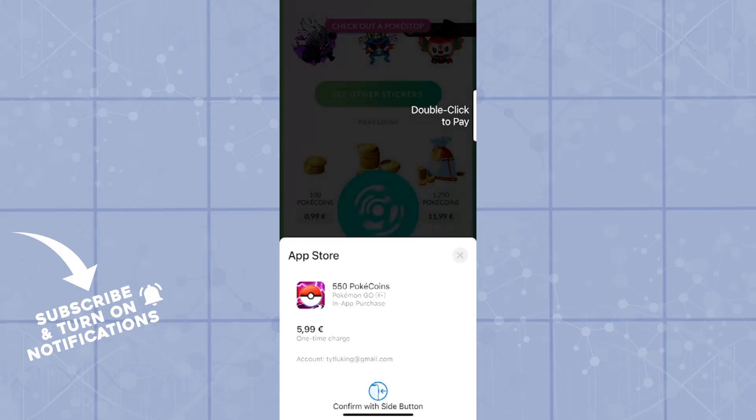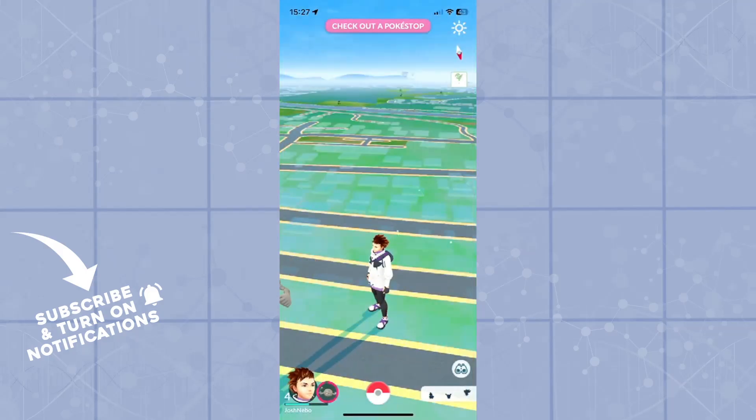You can buy them by clicking on the prices or the coins right here. I will not do it right now, however you can if that is what you would like to do.